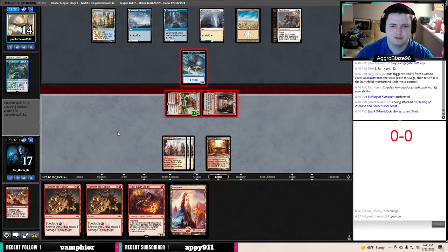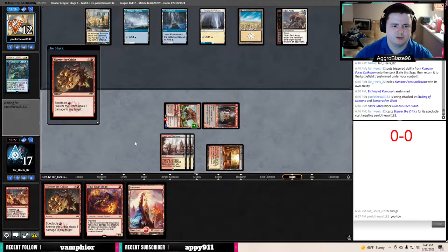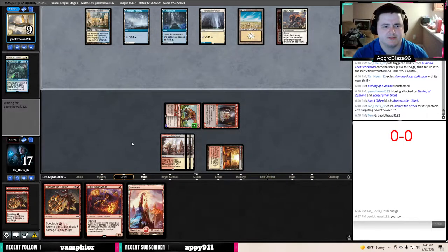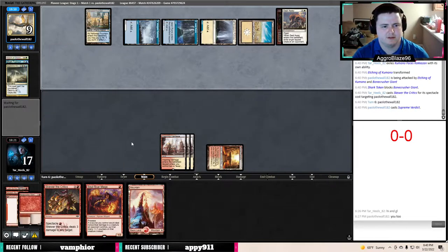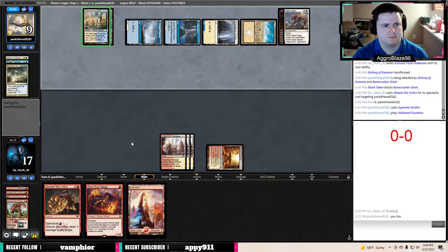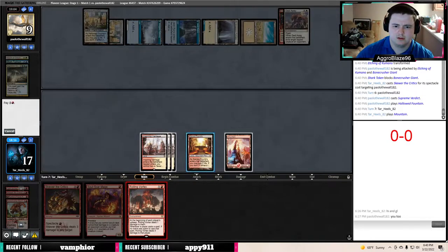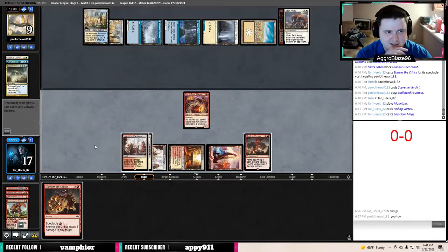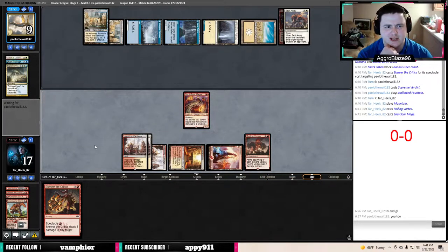Attack for seven. Play Skewer, hold the other Skewer and say go — no reason to run ourselves out of resources this early. They're probably just going to run out Supreme Verdict here, if I had to guess. I'm curious to know if you think Shocking Inn was worth a Veto — if you knew I was going to rip that off the top, you probably would think yes. They still have four cards in hand, but drawing the Rolling Vortex does help. It's good pressure and life gain prevention.